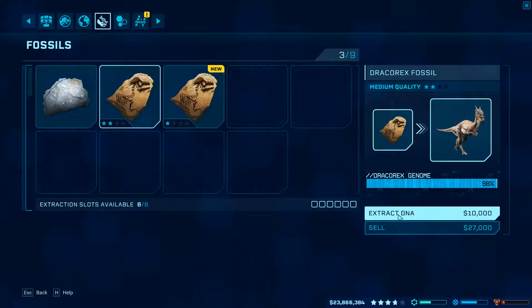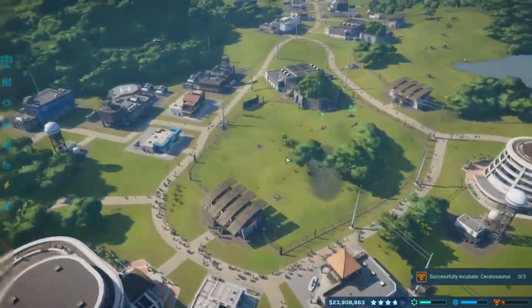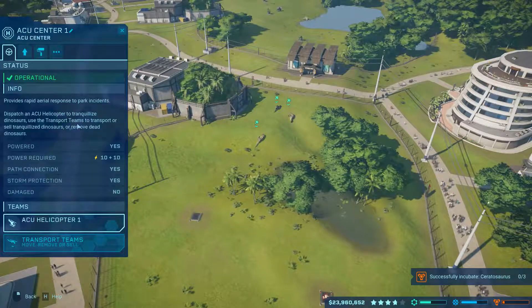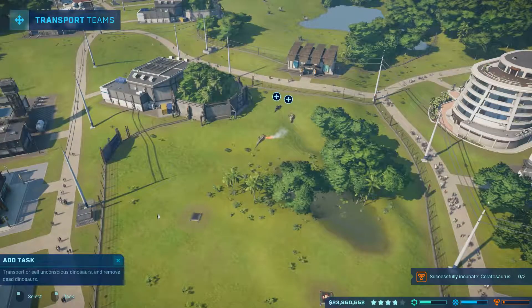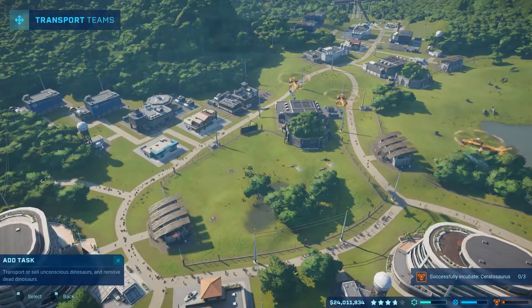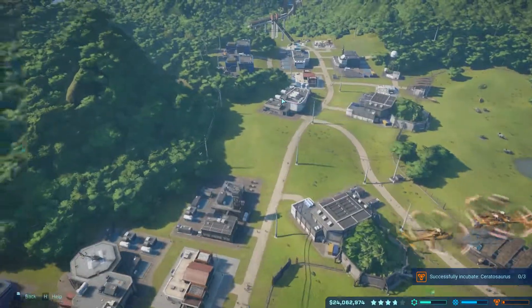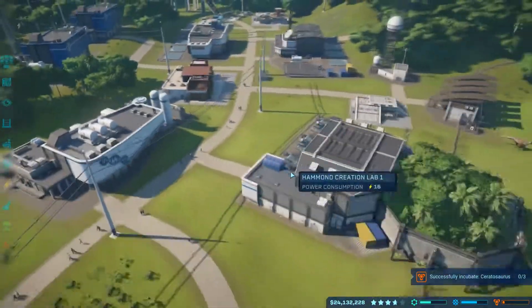What's up guys, hope you have an awesome day! Ace McAverage here. We're back playing Jurassic World Evolution. We're pretty much done with our first island. I've got this contract to incubate more Ceratosaurus, so I figured we would sell these guys and then make some new ones, get that contract done. I can save fossils from expeditions and sell them when we get to the next island to give us a little boost in money.